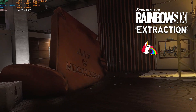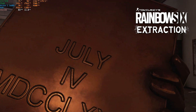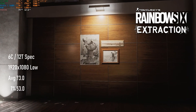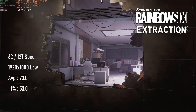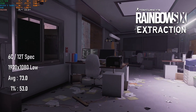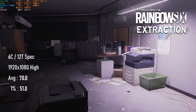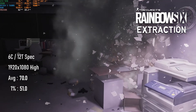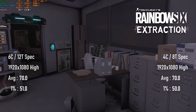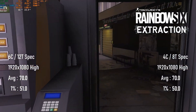Rainbow Six Extraction was a late addition to the suite, and rather than take the time to learn the game, I ran the internal benchmark instead. I found there was very little performance to be gained from dropping quality from high. Testing at 1080 on the 6-core setup saw a very playable average of 70 FPS, with lows only down as far as the low 50s. This holds true of both CPU configurations, so the GTX 970 is far from holding even quad-core CPUs back in this title.